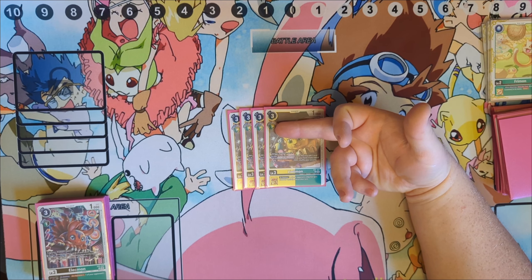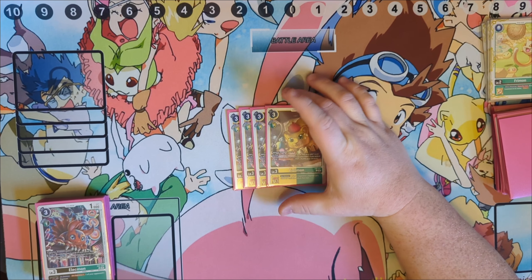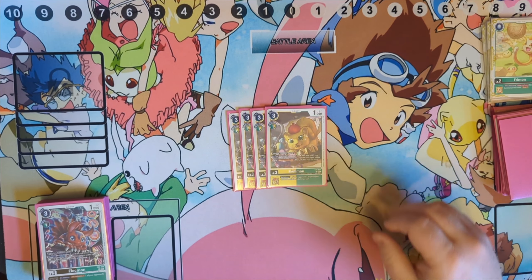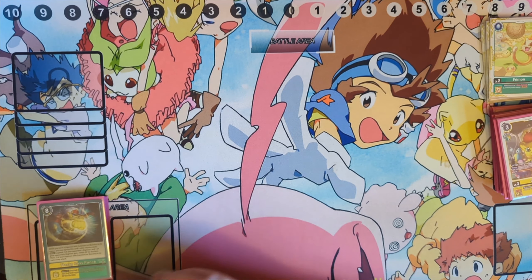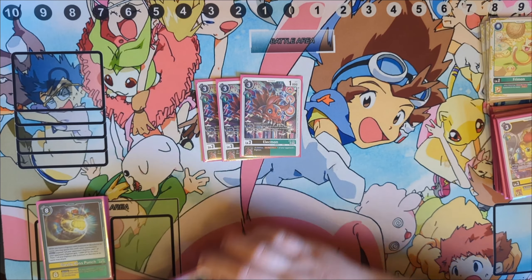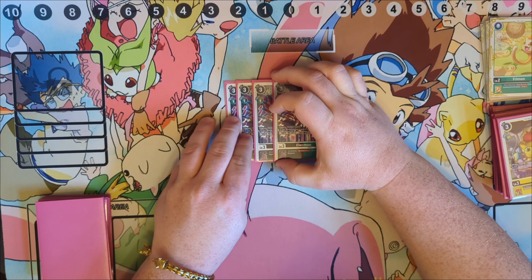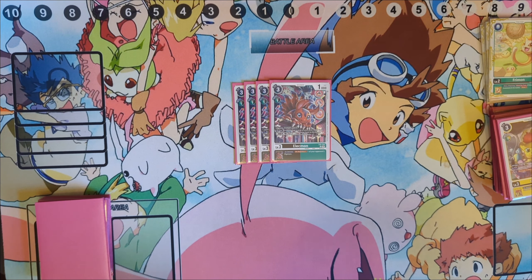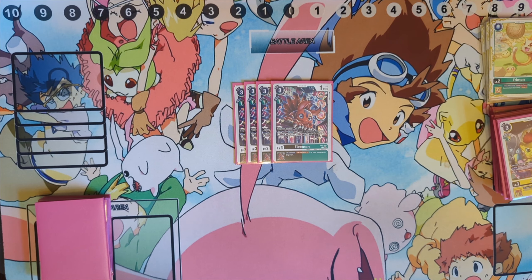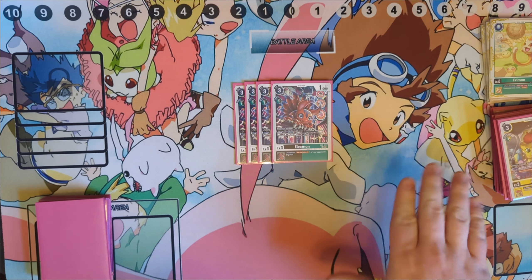You'll notice the rookies cost one to digivolve on the new hybrid color engine — they can go green, red, or black — the central line being green, which is why Freemon is green. If you put them on Freemon it's zero instead of one. Same thing for the next rookie: Electmon. Electmon can digivolve onto a Freemon for a cost of zero. On play, reveal the top five of your deck, add one card with Leomon among them to your hand, and put the rest on the bottom in any order. Three memory to search five deep and grab one Leomon card — that's nothing.